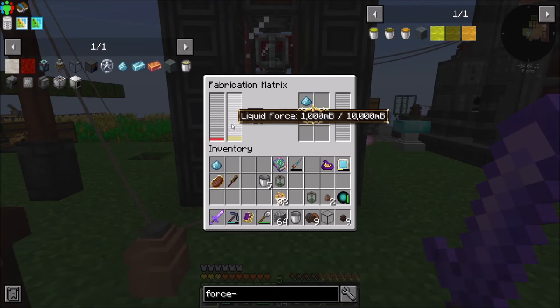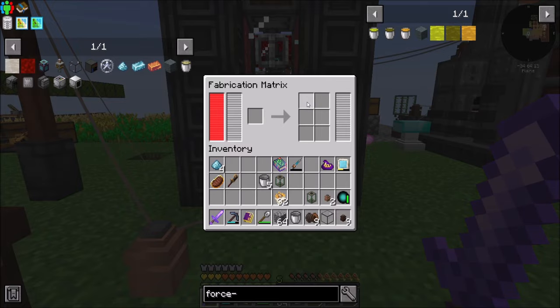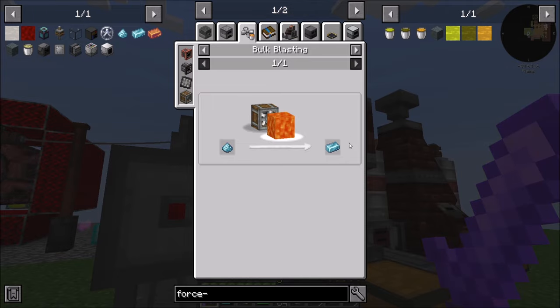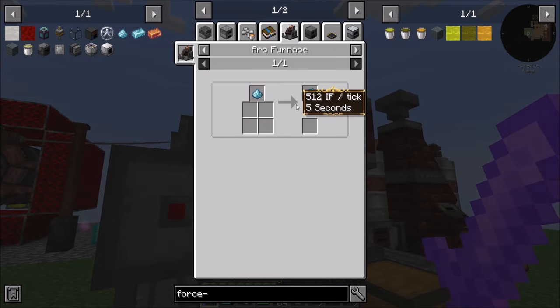Note that it consumes both the silver dust and the liquid force before it's done crafting, so be careful and be aware of that. Look at that go. And I'm pretty sure this can just be smelted in any old way — that should be fine.